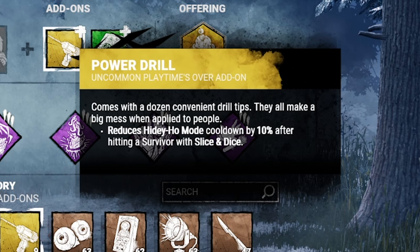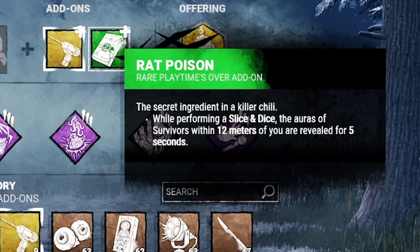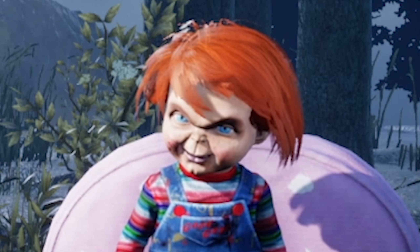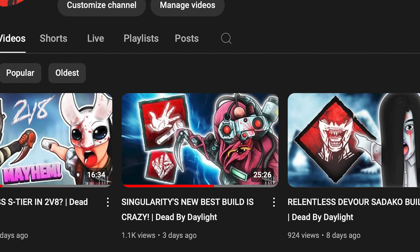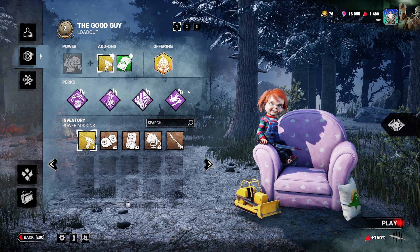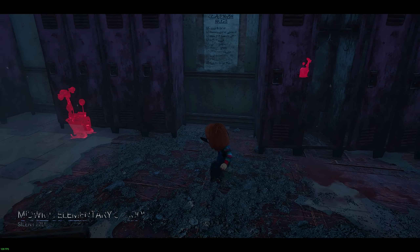Instead of waiting for survivors to drop items, we're going to use Franklin's — so when we basic attack a survivor, they drop their item on the ground. We force them to drop their items, we take their items, we slow the gens. The add-ons: Power Drill reduces our ability cooldown by 10% after a Slice and Dice, giving even more cooldown on top of his cooldown buff. And Rat Poison — when we do a Slice and Dice, we see auras within 12 meters. This is the build — it's a toxic DC Chucky build.